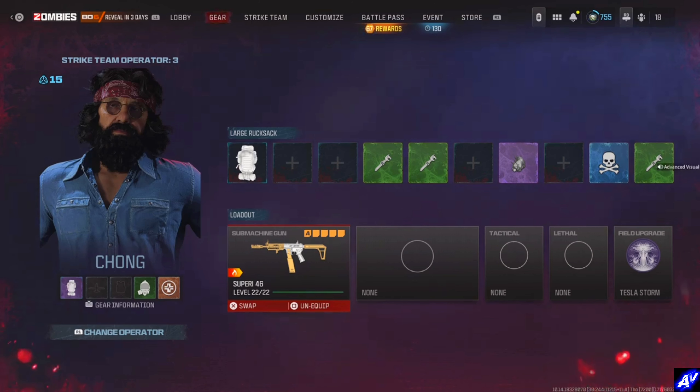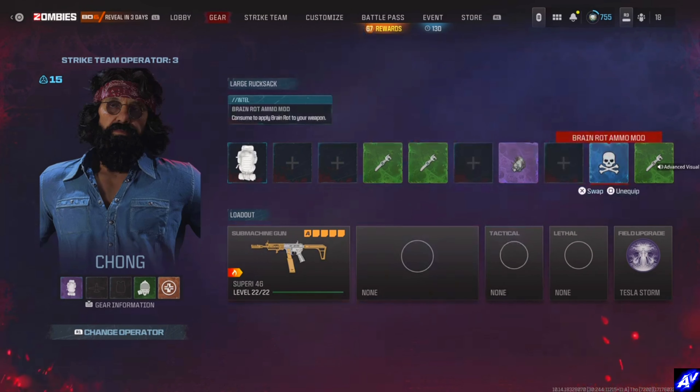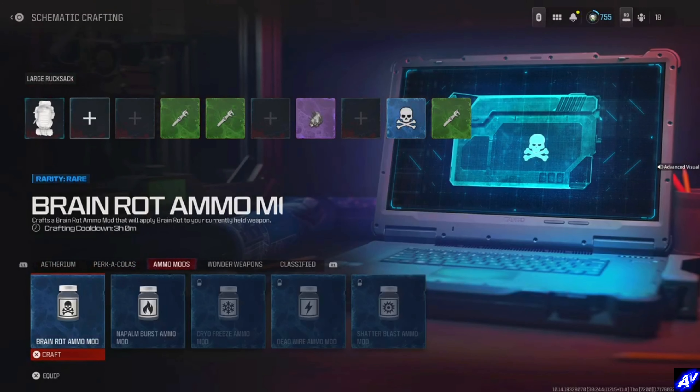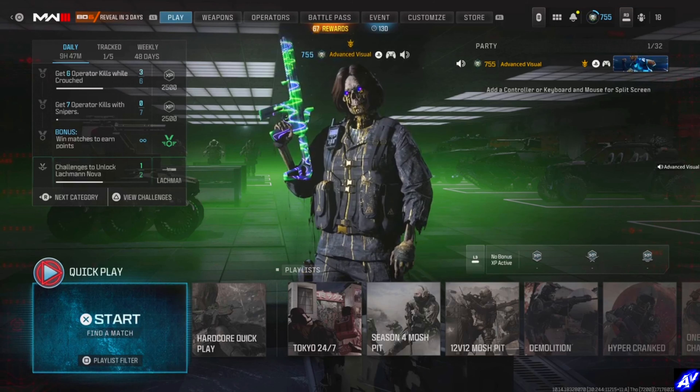The second method, which is the one I recommend and the one I did, is to use the Brain Rot ammo mod. It is much harder to find these in loot caches, but I did find a couple from reward rifts by completing contracts. The easiest way is to go to your schematic crafting, head over to ammo mods, craft the Brain Rot ammo mod, equip it to your gun during that game, get 250 kills and you're all set.